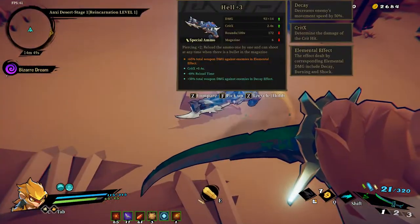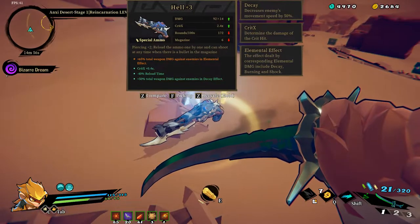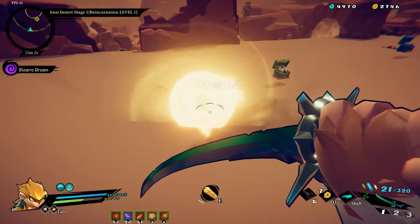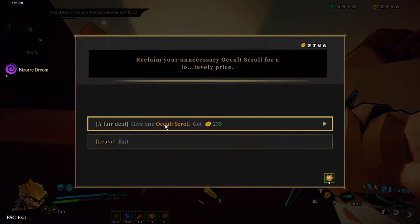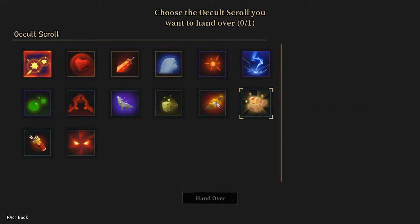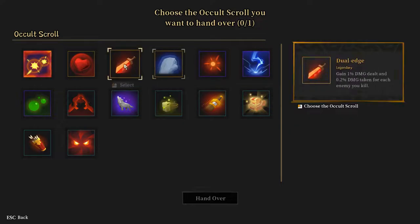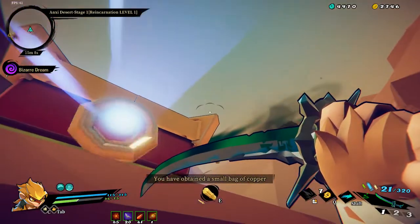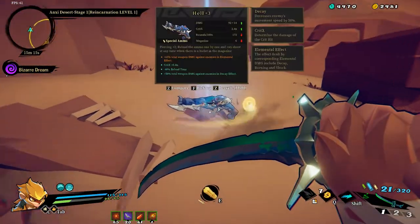A few weapons here - elemental damage, that's a decent one. I don't want the rainbow arc. I'll check what this red chest has - give a cult scroll to get 235 gold. Arms dealer - let's go a third time unlucky. I don't really need the extra weapon damage. Hell's intriguing but no, I don't think I want it.